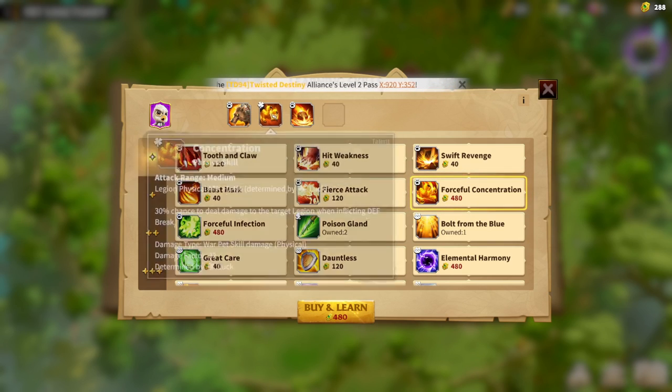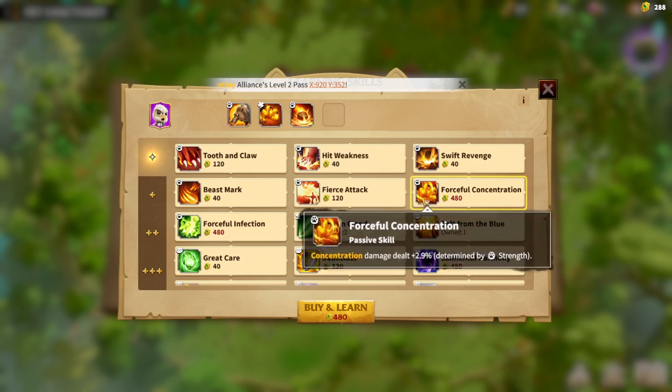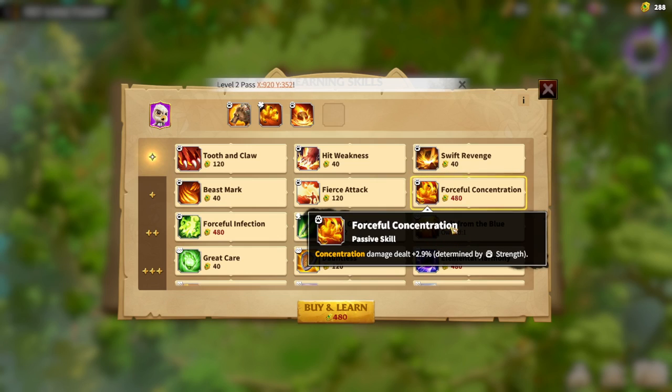So: first, Maniac Might; second, Concentration; third, Shield Penetration. In the future, I will be getting Forceful Concentration.